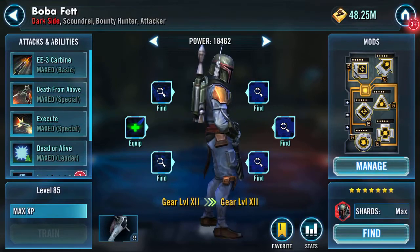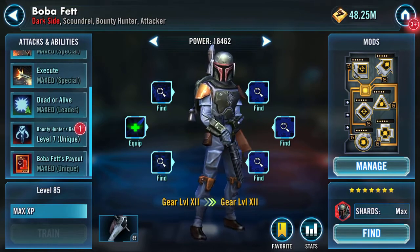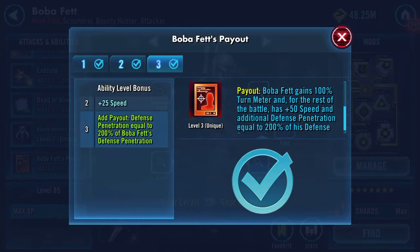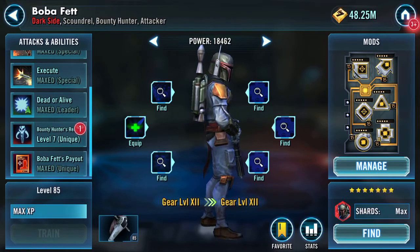What I'm going to do is deploy or equip a Mark 12 Armor Tech Bayonet - that's going to give 120 physical damage, plus 60 armor penetration, and plus 30 physical critical chance. Here's my Boba at the moment. He's gear 12, maxed except for his zeta. His payout: whenever Boba Fett receives rewards from a contract he also gains payout. Boba Fett gains 100% turn meter and for the rest of the battle has plus 50 speed and additional defense penetration equal to 200% of his defense penetration.